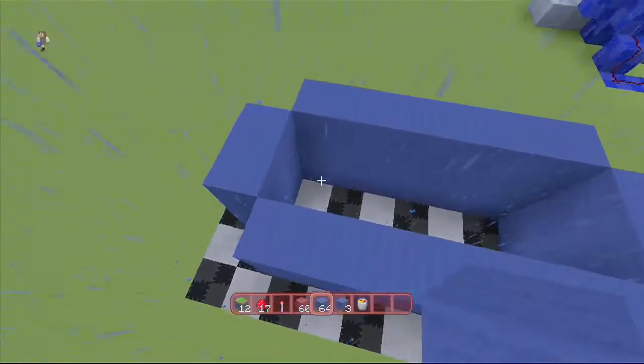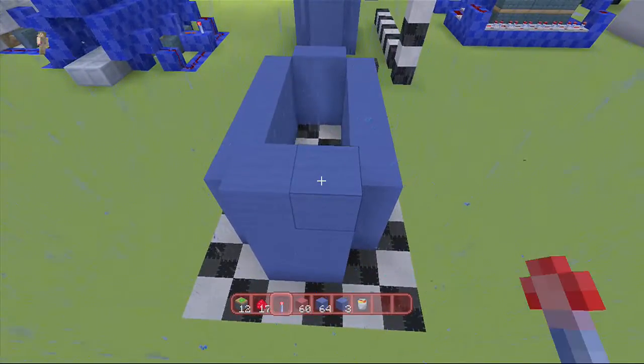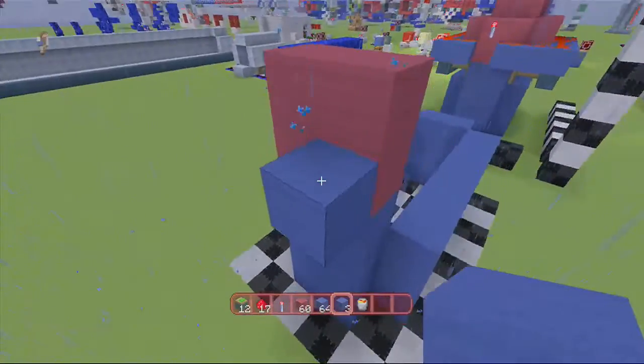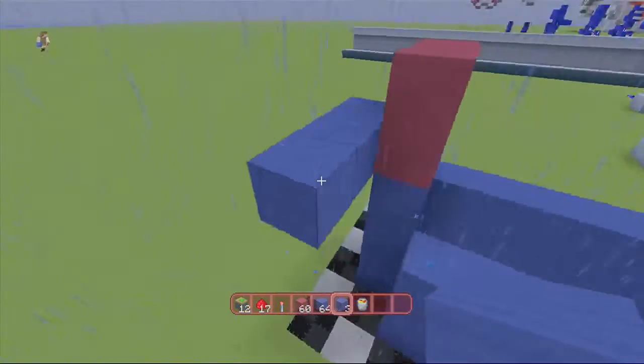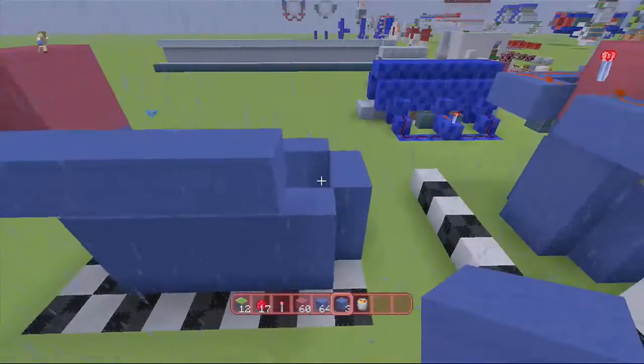On this end over here where you have a little bit more room, you're going to want to bring that up another one. Then on top of that put 4 red blocks just like so. Right here on this part of the red, go ahead and put a blue block, bring this around, and then bring this out to right there.